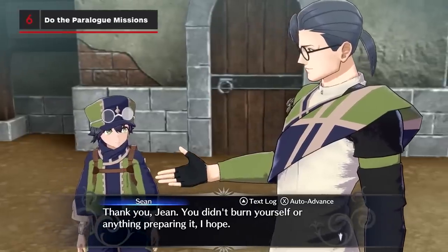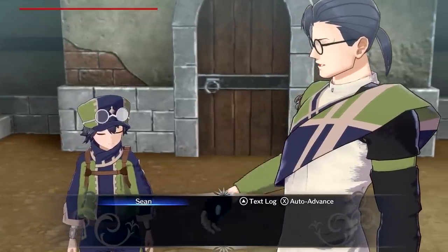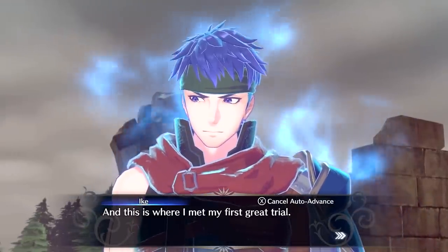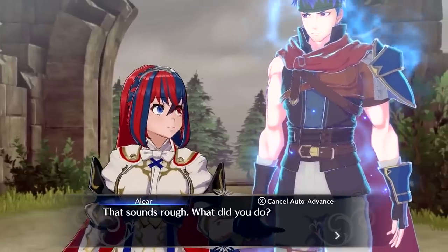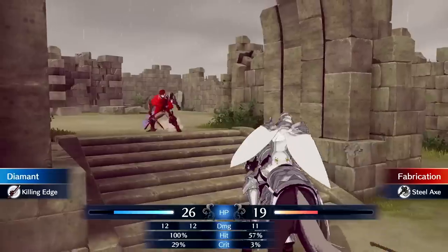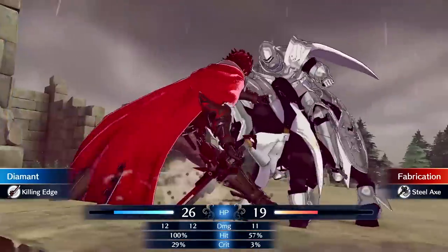Early paralog side missions can often let you recruit new characters and should be done sooner rather than later. You'll start unlocking more side missions later in the game, but these more difficult challenges will allow you to raise the max bond levels of your emblem rings, so undertake them when your characters are hitting the max level for that emblem.